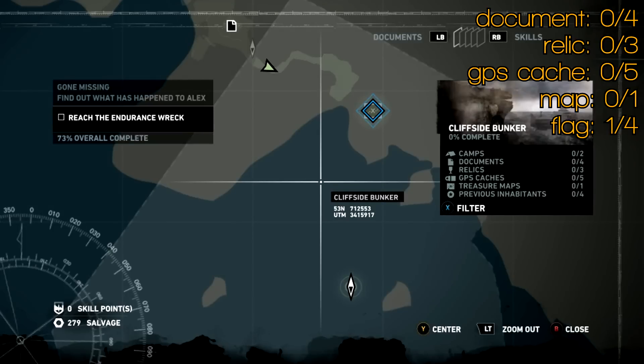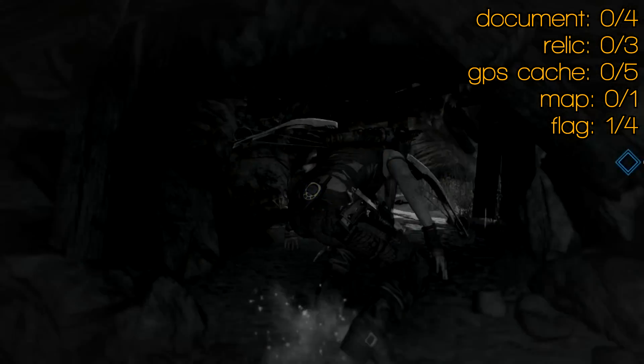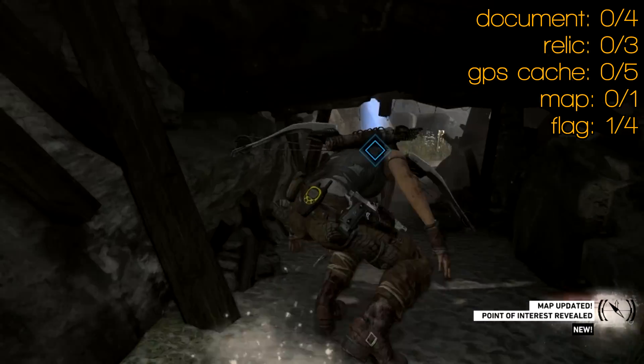Hi! Welcome to Cliffside Bunker Tomb Raider collectibles. We're going to get documents, relics, GPS caches, a map and four flags.